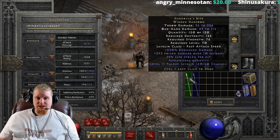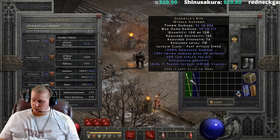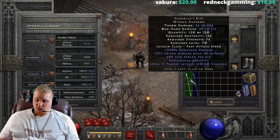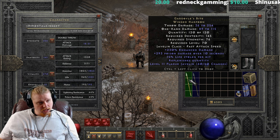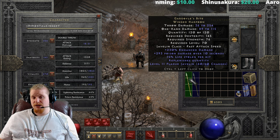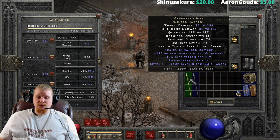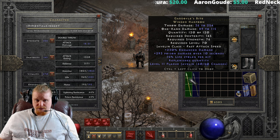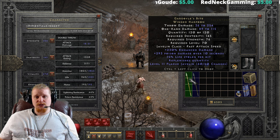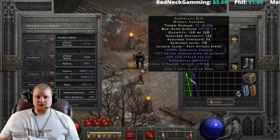We also have 293 poison damage over 10 seconds, which seems relatively low for a level 70 item. These poison damage numbers feel like they were balanced improperly. Every item I've reviewed that has poison damage on it is lackluster — the damage is too low, the duration is too long, and even when poison damage gets upgraded in set bonuses, it doesn't get upgraded very well.